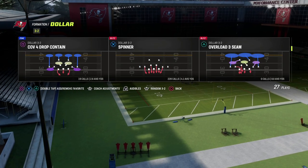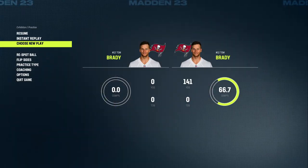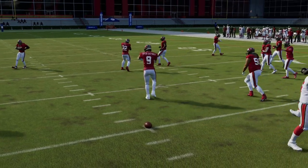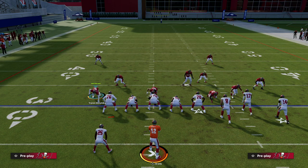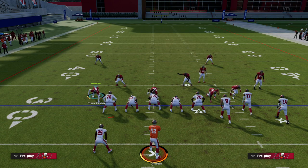The first one we're going to go over is my favorite, which is Cover on Robber. Why is it important to shade your coverage in Madden? It's going to communicate to your defense where you want the corners to shade their coverage — do you want them to play more over the top, more underneath, more to the outside, or more to the inside? Shading can really help stop a lot of what people do to beat man coverage, because different setups beat man differently.